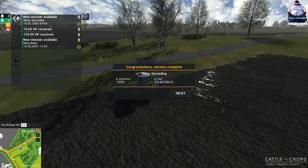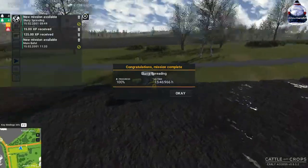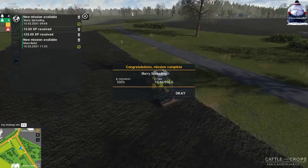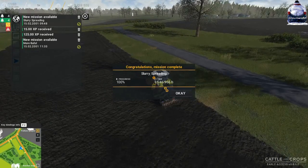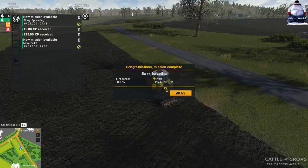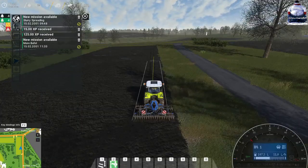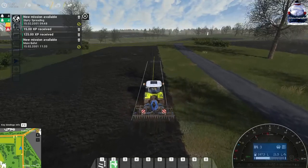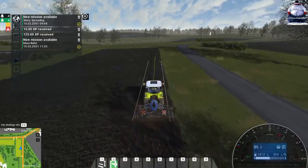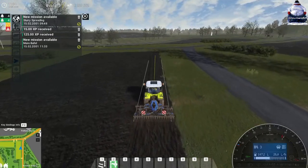That completes this - we just got booted, it came up mission complete and we weren't even fully finished cultivating. As you can see we're on more or less the last track, so we'll just finish that out. It took about an hour - the time scale seems a bit messed up. Those who noticed - we now have the bigger cultivating header, the four meter one. So we might sell our smaller three meter one, and with the money we make from that potentially pick up a front weight for the tractor here.